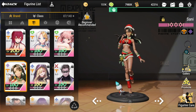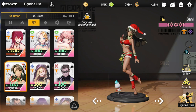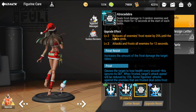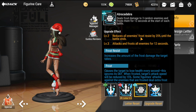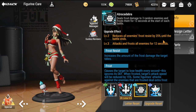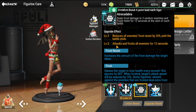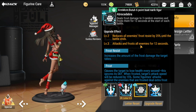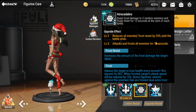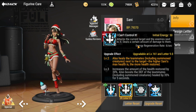I was able to get Zani's new Christmas skin — she actually fits the Christmas theme because she deals frost. At level two, she reduces all enemies' frost resistance by 25% until the battle ends. Definitely bring her if you have space in your roster because of this skill. At level three, she attacks and frosts all enemies for 12 seconds, which is also great.